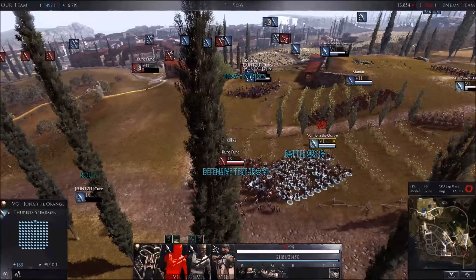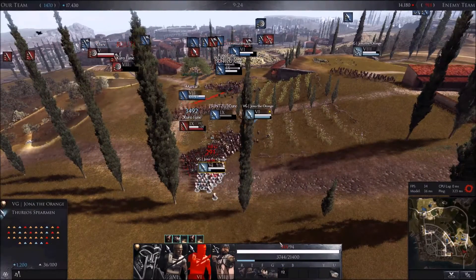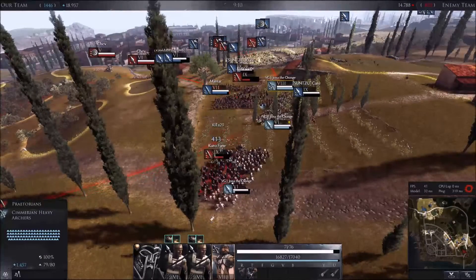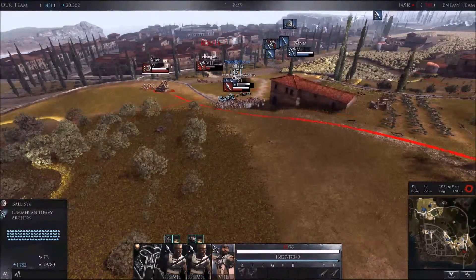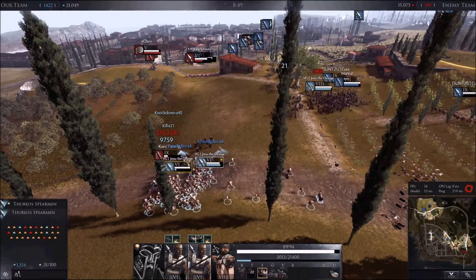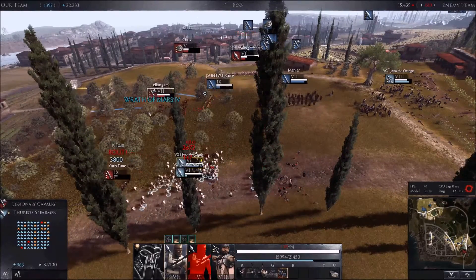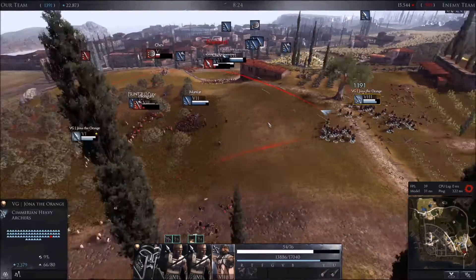I pressed hold the line, whetstone, and battle cry. This is tier 9 heavies against tier 6 spears and they're holding their own — look at that, actually dropping their morale. They've actually managed to route that heavy sword unit without taking much damage. Whetstone and that extra defense combined with your battle cry does make a fair bit of difference, and of course now you have hold the line up all the time. And while that was going on, my archers got those easy points just taking out another artillery unit.